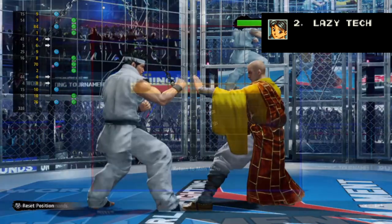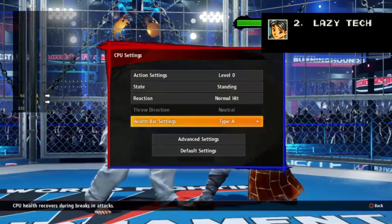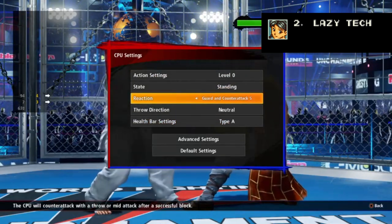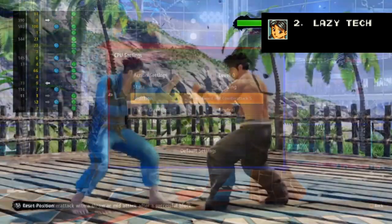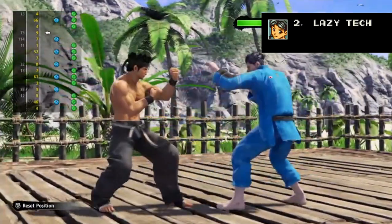So if you find yourself constantly in a block or tech guessing game, this covers you for a lot of scenarios. You can practice the timing of this in dojo mode by setting the opponent to the guard and counter attack 5 option, which tells the dummy to block and then follow up with a mid or a throw. If you're practicing this and you're getting thrown still, then you're probably doing it too slow. If you're getting hit then you're doing it too fast.